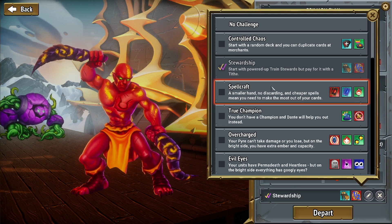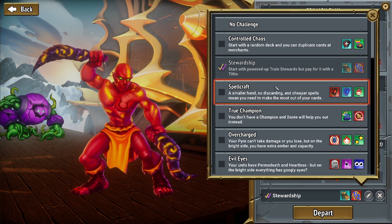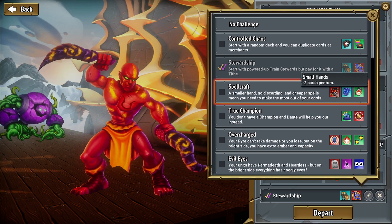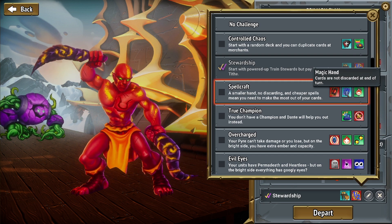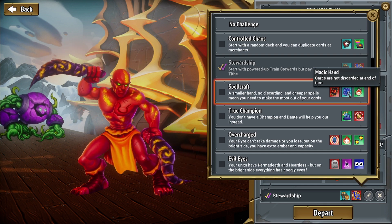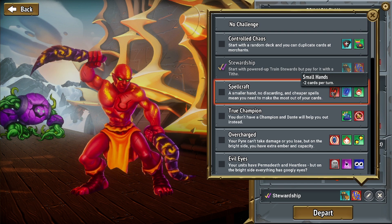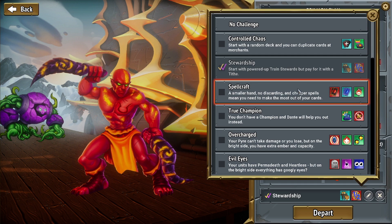So we're going to do Spellcraft this time. A smaller hand, no discarding, and cheaper spells. Minus two cards per turn — that's awful. Cards are not discarded, whatever, that's fine. Makes very little difference. I guess that means all your cards are frozen all the time. That's what that really means. And then spells cost minus one Ember. Not great if you don't draw many spells though.